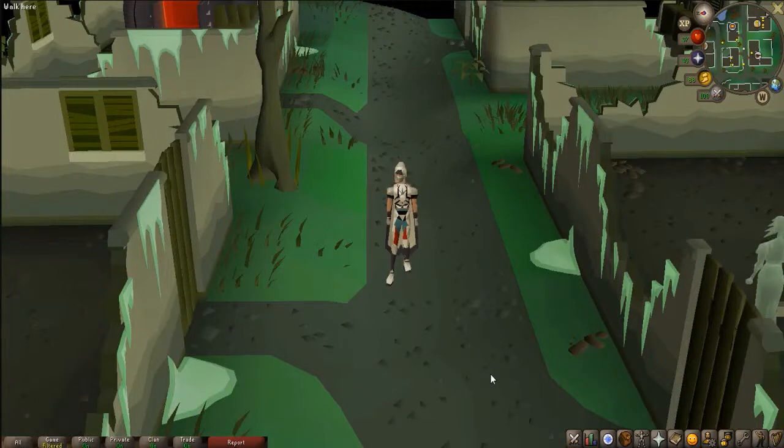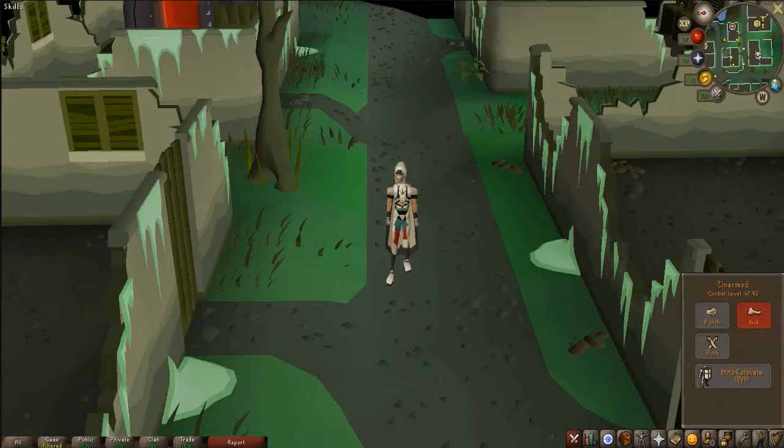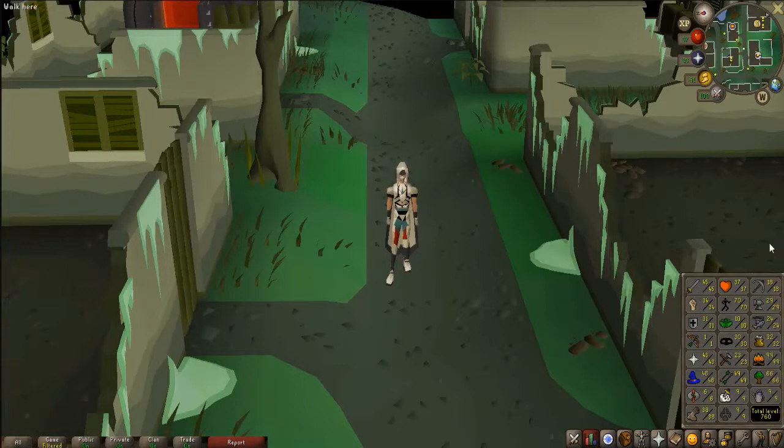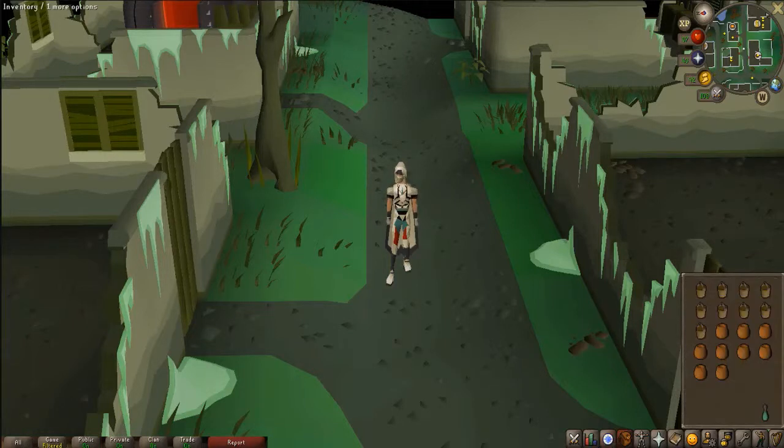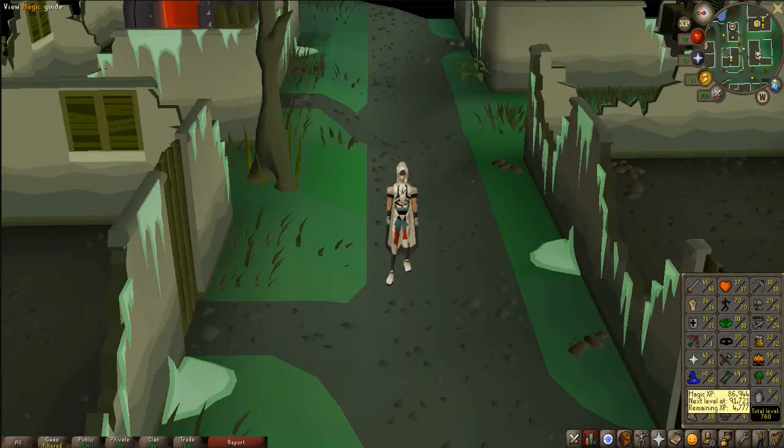Hey guys, what's going on? My name is Lurch and welcome back to my Iron Man account. Last episode I got massive agility gains all the way from 10 to 70 and I got a lot of quests done. Now sitting at 77 quest points along with a lot of magic levels, 40 prayer finally which opens up a lot more things for me to do, 29 thieving — just overall massive gains. So I think from here I'm going to pick it up where I left off and do some more questing.